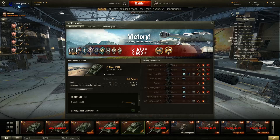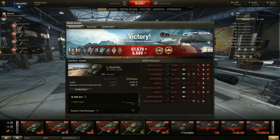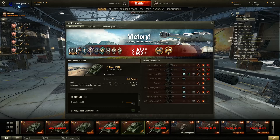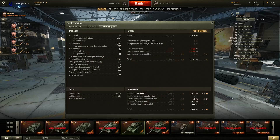I got a mastery badge first class — this is actually my first match. It was terrific: steel wall, high caliber, nearly 4,000 damage at 3,979, five kills, about 1,350 base experience overall. Hit most of my shots, deflected a bit, and assisted a little. All in all, a pretty good start to the 110.